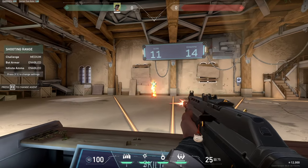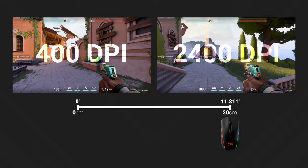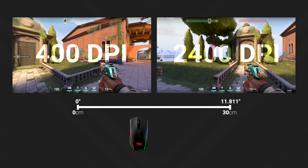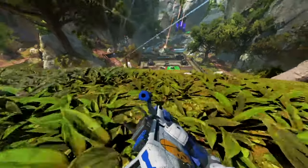Higher DPI means faster turning. With the same in-game sensitivity, check out how far we spin in Valorant at 400 versus 2400 DPI across 30 centimeters of movement — that's roughly 12 inches. Sorry Phoenix, we weren't aiming to make you so dizzy.